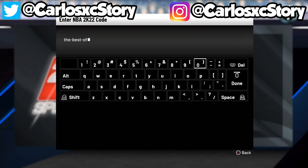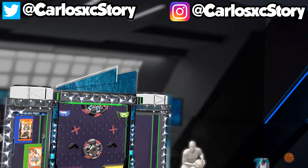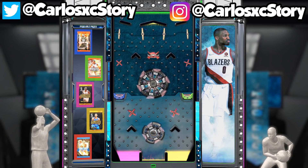The next locker code is BEST-OF-NBA2K22. This one is a guaranteed pack — you don't spin for a chance at it, you actually get a guaranteed one. I feel like every locker code should be a guaranteed pack. Let's see what we got in this one.